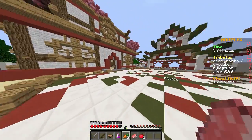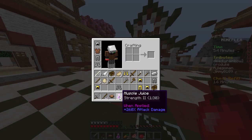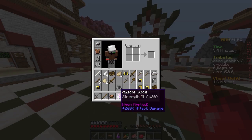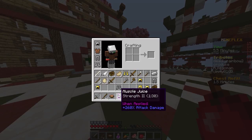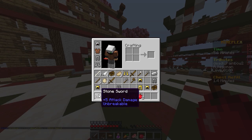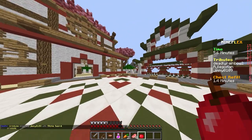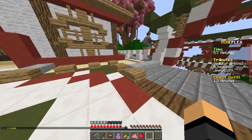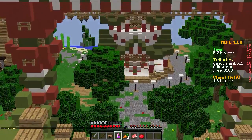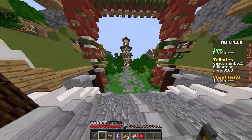Drinkable potion — Strength Two — for a minute thirty. That is like, look at this — so you're basically plus twenty, two hundred sixty percent attack damage. I think you're gonna do more than a diamond sword with this. And think about if you get a diamond sword with this, then you're not gonna lose. You're not gonna lose. Trust me.